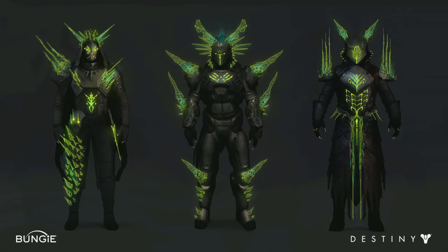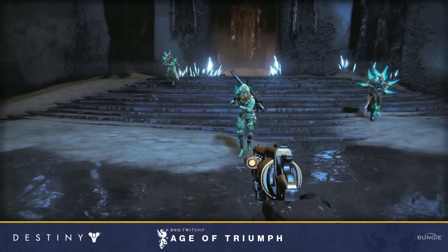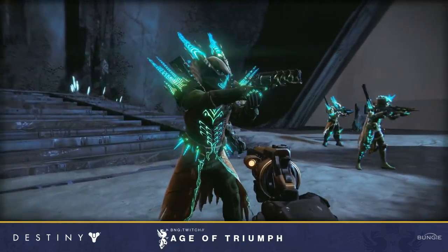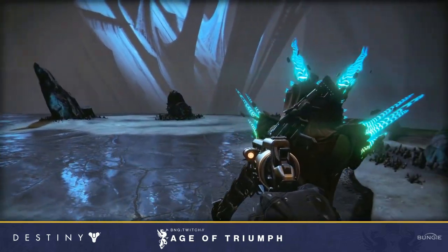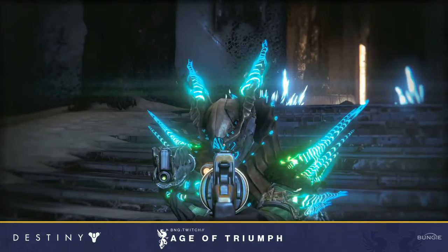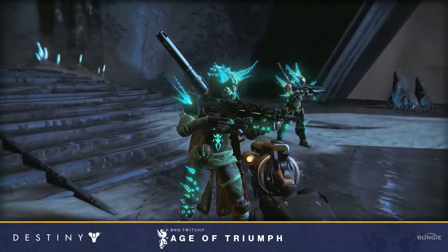The Crota armor is — I don't even know what to say. This is easily my favorite set I've ever seen in Destiny. It's just insane. They really went all out with this. The only gripe I have is the Hunter isn't as crazy with the spikes everywhere, but it still looks good. The Warlock is the second best, and the Titan, in my opinion, is just the best set. Another cool thing: once they shoot the Warlock, the little spikes that are protruding disappear, and that happens with this set and the King's Fall set, which I find really cool.